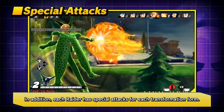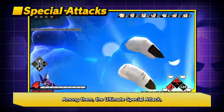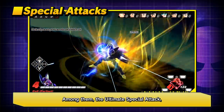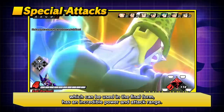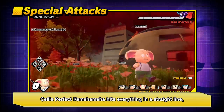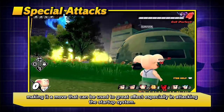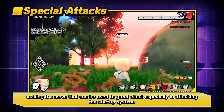In addition, each raider has special attacks for each transformation form. Among them, the ultimate special attack, which can be used in the final form, has incredible power and attack range. Cell's Perfect Kamehameha hits everything in a straight line, making it a move that can be used to great effect, especially when attacking the startup system.